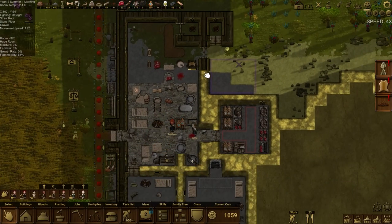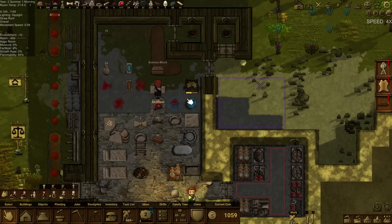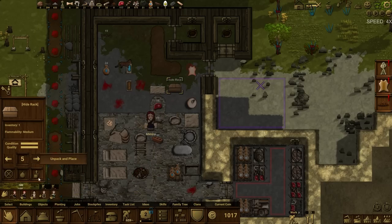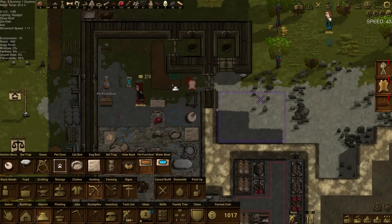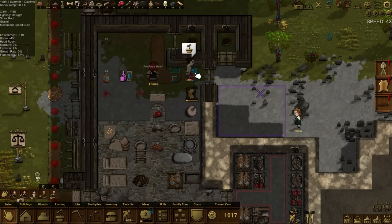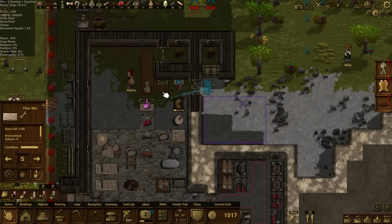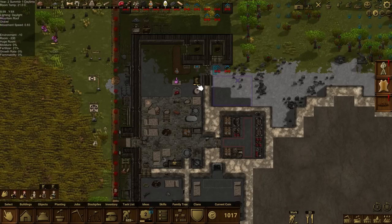Moving things around: the butcher block can go in there, and I'd like to change the facing. I'll need someone to break it down first since you can't place it back over itself. Moving the food bowls will unfortunately delete the water and food inside, but we can absorb that loss. I also want to put the floor mat — really more of a doormat — over here.